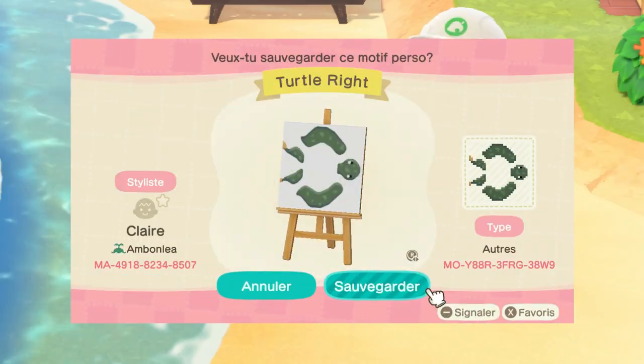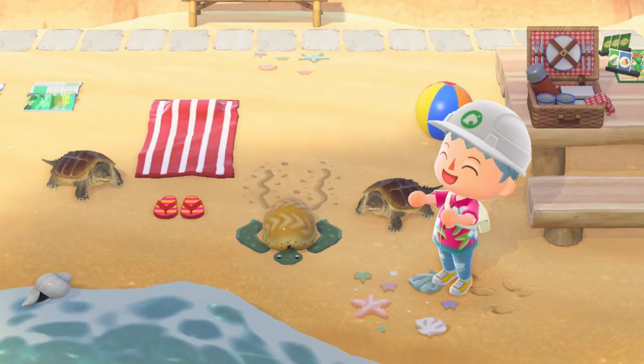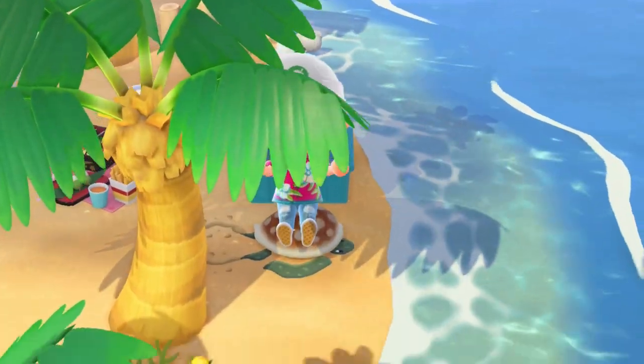Next we have these adorable sea turtles. They can go left, right, or down, so you can put them on all of your beaches. Just use a shell stool for the shell — but don't sit on it, guys, that's not very nice.